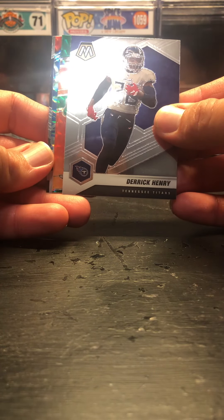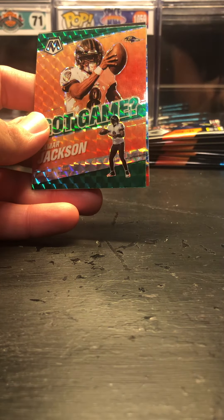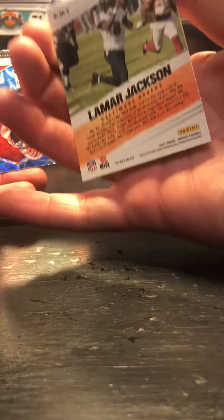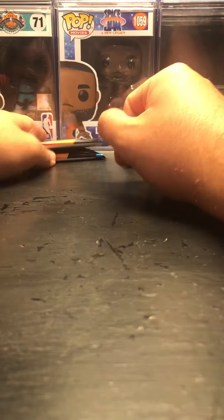Is that a fluorescent? I guess we got a Derrick Henry. We also got Lamar Jackson 'Got Game' — bummer that it's not numbered. We did get a Joe Burrow AFC blue reactive, which is cool, and a rookie Kadarius Tony. I'm going to sleeve all of these up because they're actually pretty decent. The Lamar Jackson is a pretty cool insert — I was hoping because of the color it was a fluorescent, but unfortunately it was not.